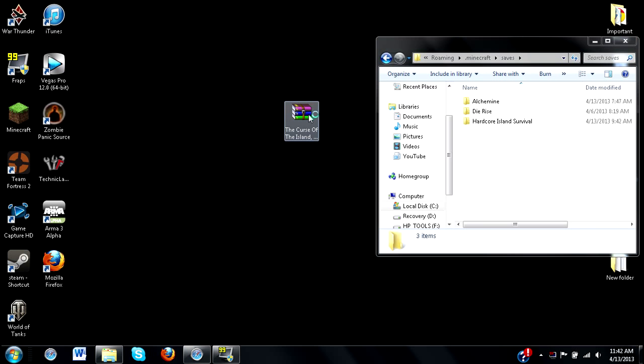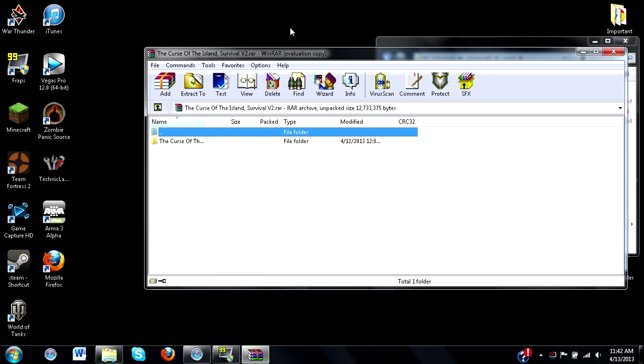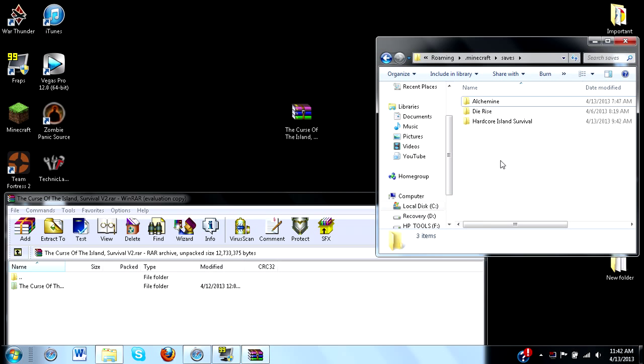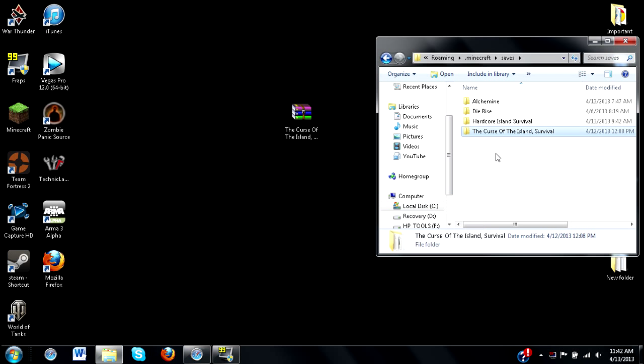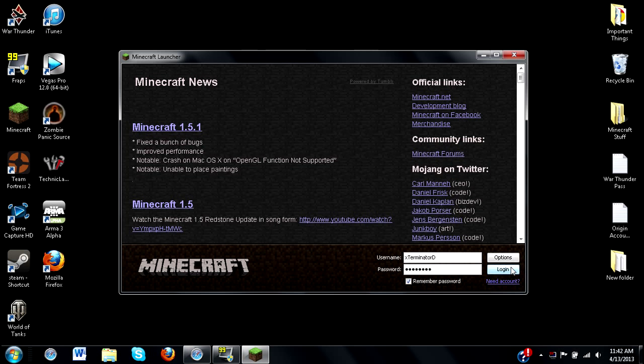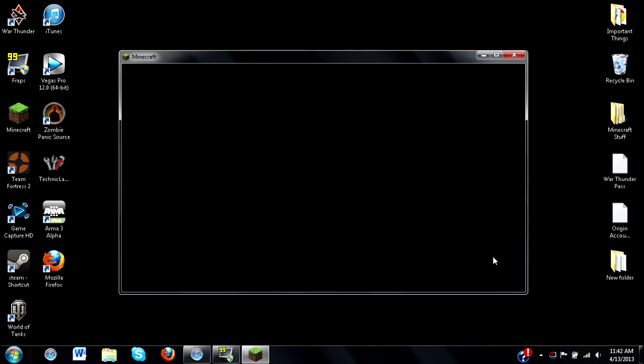Inside your saves folder you will see every single world that you have in single player. What you want to do is open up your adventure map folder — in this case Curse of the Island — and drag in the folder that has all the map files in it. You can see it has all the world files, player data, everything we need. And that is really it — it's an extremely simple process for single player.